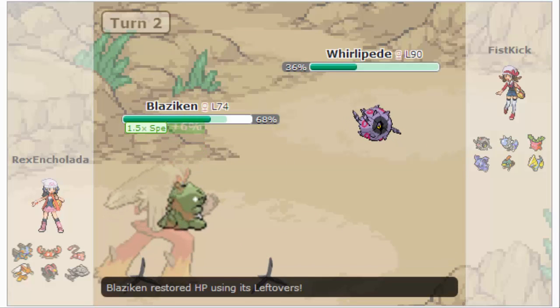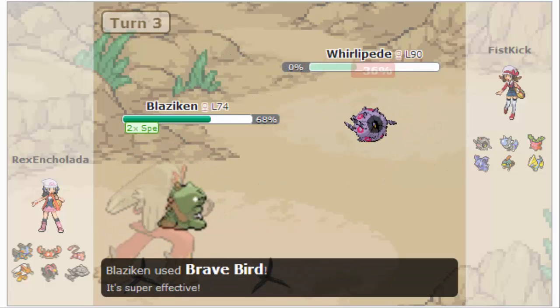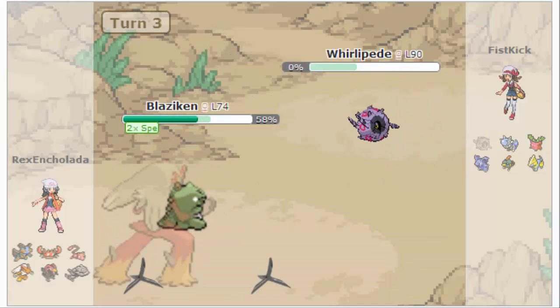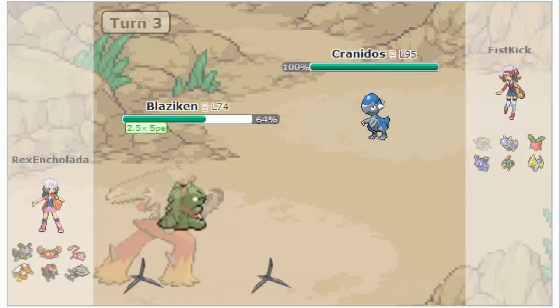Brave Bird doesn't kill, to my surprise. He goes for another layer of spikes, I Brave Bird again, and I get the Speed Boost a second time. So right now I'm at plus three speed.